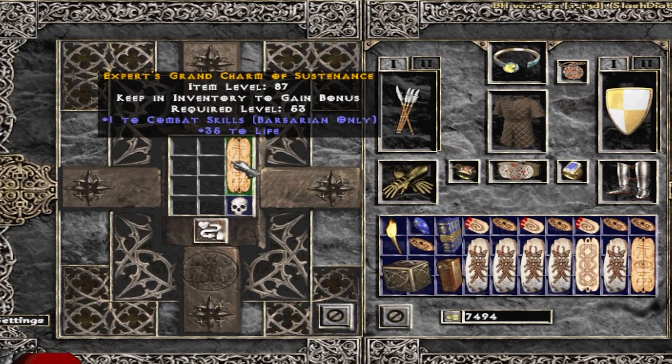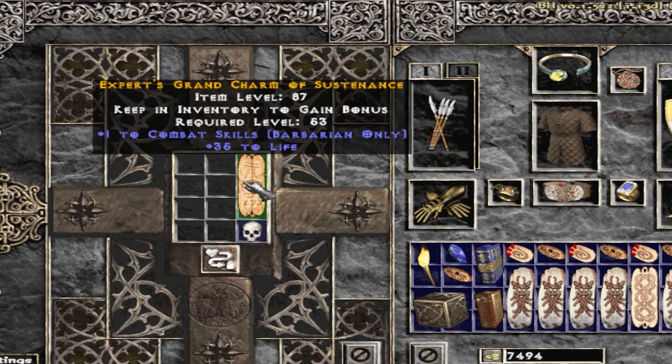The next one is a grand charm — look at this one: +2 to Combat Skills with 35 to life. This is a very sexy grand charm skiller.